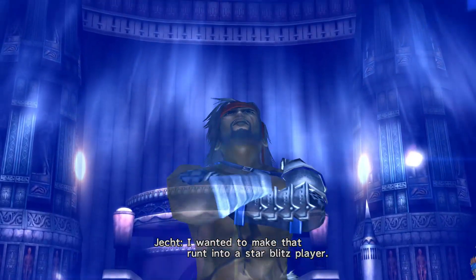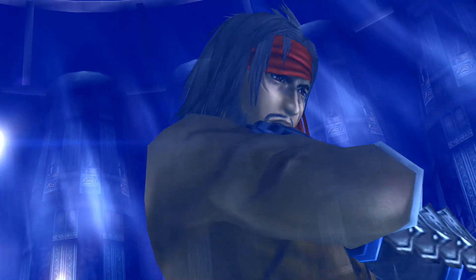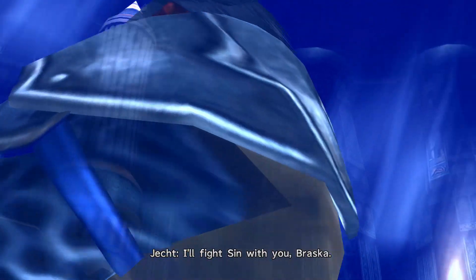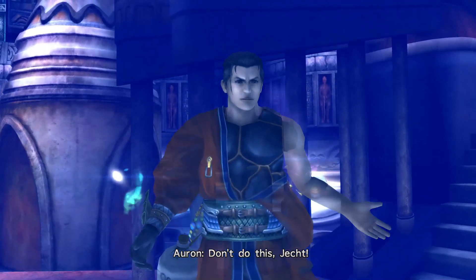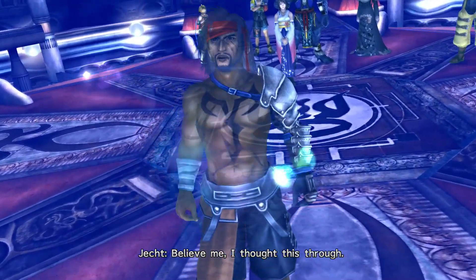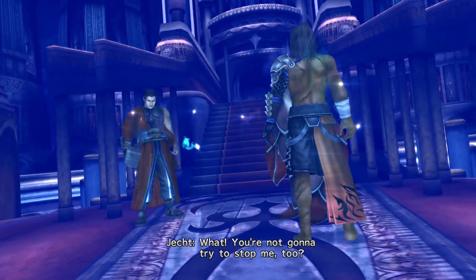Within the airship you can head over to other different places, such as the Baaj Temple — I believe you can use the search function feature to head over there where there's going to be an optional boss battle. We're going to have to pick up a very interesting weapon there that has an ability known as the No Encounters ability, which is really nice so that if we ever run into a location with tons of enemies, at least we don't have to worry too much. It does take quite a bit of time because that optional battle is not right away.